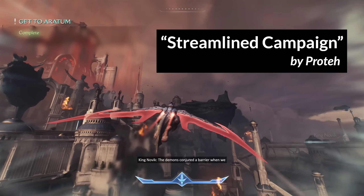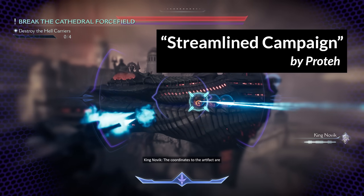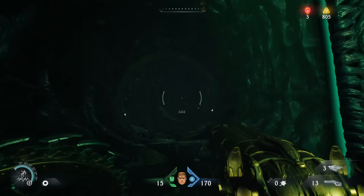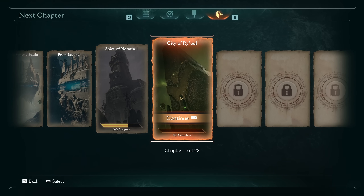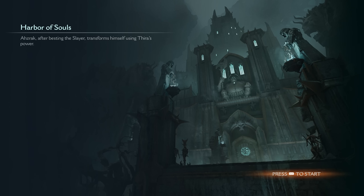First is Streamlined Campaign by The Legendary Prote. This mod doubles the dragon flight speed and gives the dragon one-shot kill projectiles. It doubles the swimming speed, making it feel much more natural, but the long swimming section at the beginning of the Cosmic Realm is completely cut, as is the walking section at the beginning of Resurrection, the opening tutorial stage of the first dragon level, and the opening Berserk Room in Harbor of Souls.